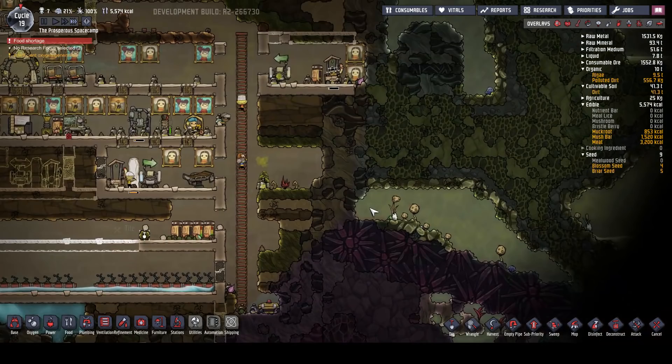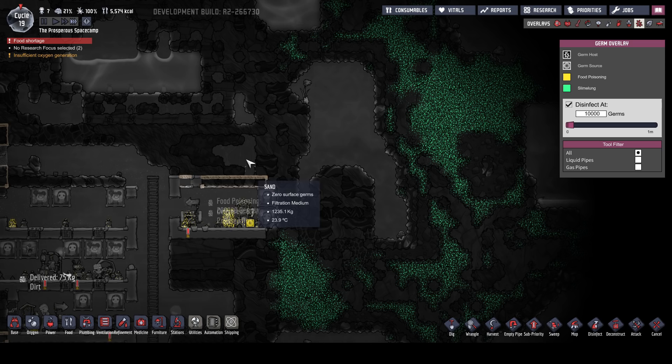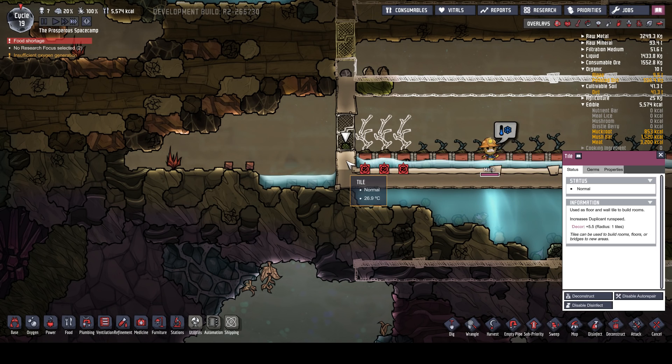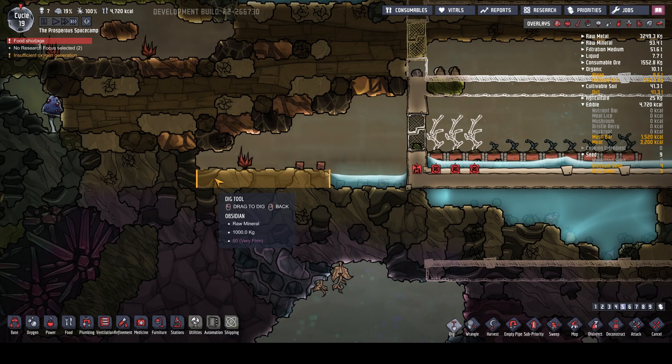We've got another draco or two hidden down there. I do want to get over here and open this thing up, but I'm just worried about all the polluted oxygen. We could come in at the top here, stick a couple of three doors in and then crack that open and see what it is. We're definitely going to do that. If I deconstruct that, well enough of that water run out that it won't be a problem.